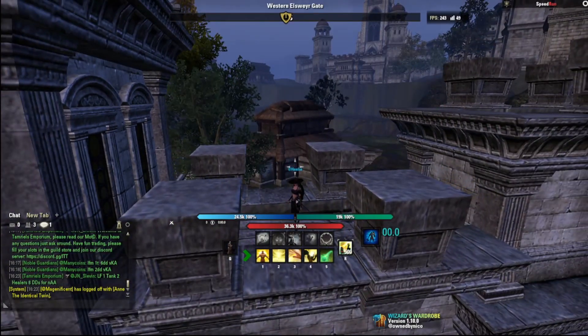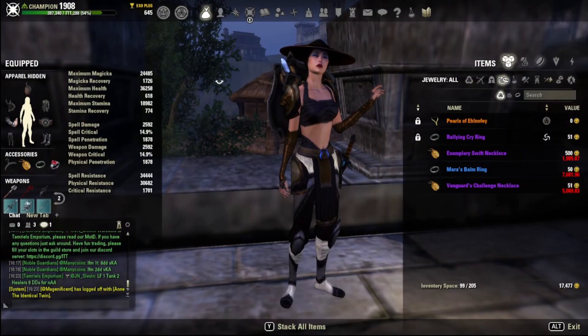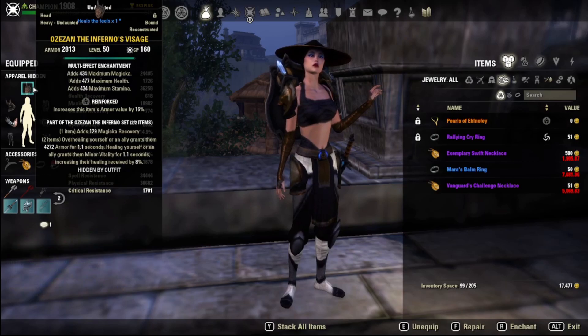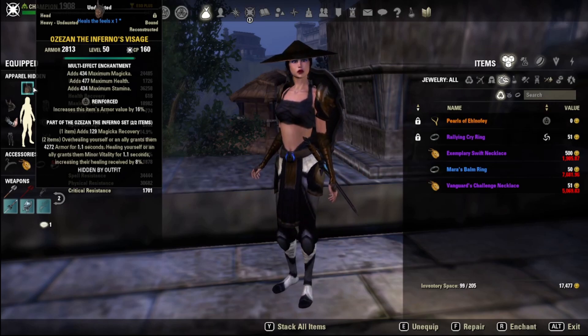Hello and welcome to this battleground healer guide for the Scribes of Fate DLC. To quickly touch on what's changed this patch: the Ozisan monster set was introduced. Ozisan gives us armor when we're overhealing and gives our group Minor Vitality when we're not overhealing. The key difference from Symphony of Blades is that we obtain this monster set ourselves, and it provides an entirely defensive buff giving a bunch of armor — because of this I've introduced a lot of changes to my build.